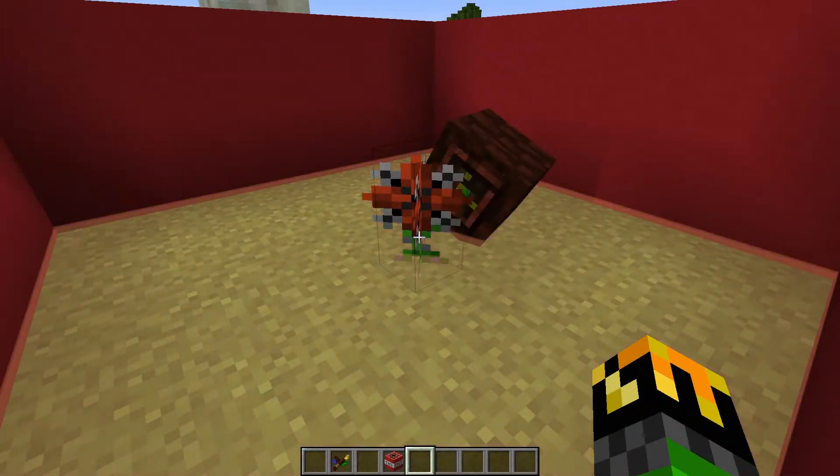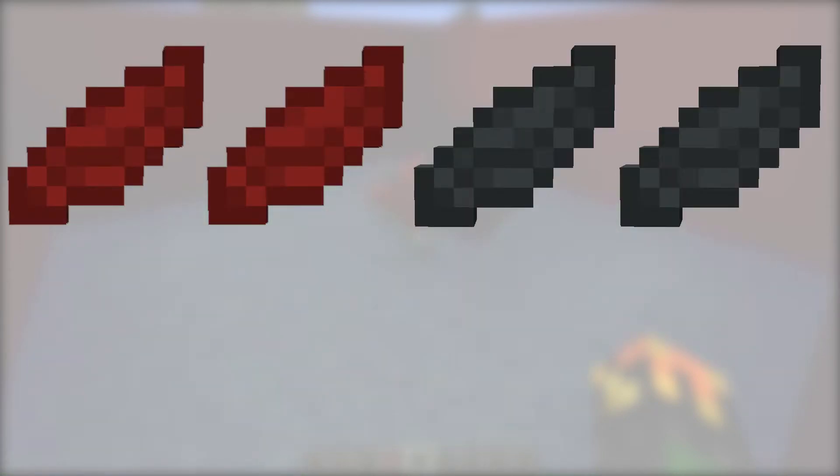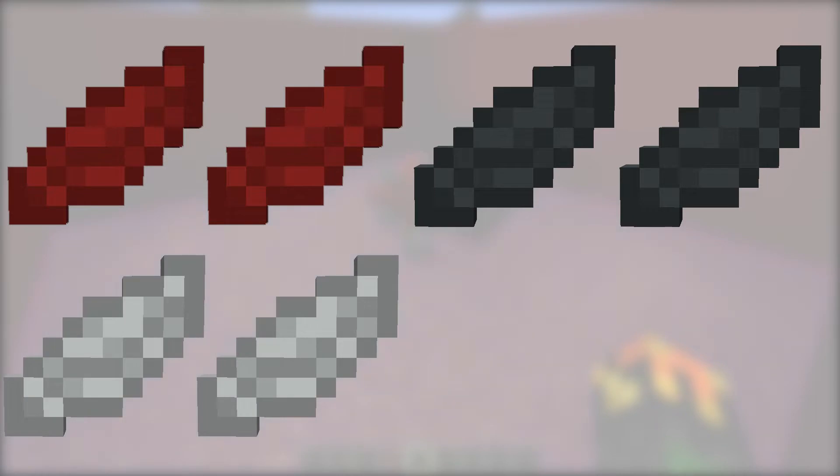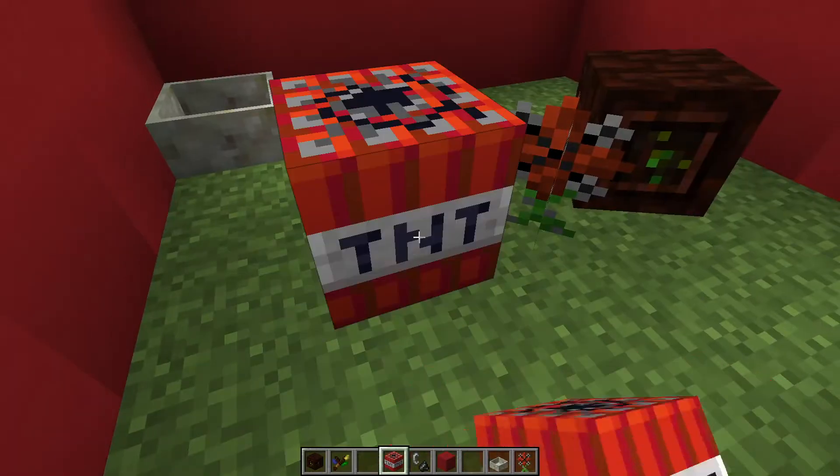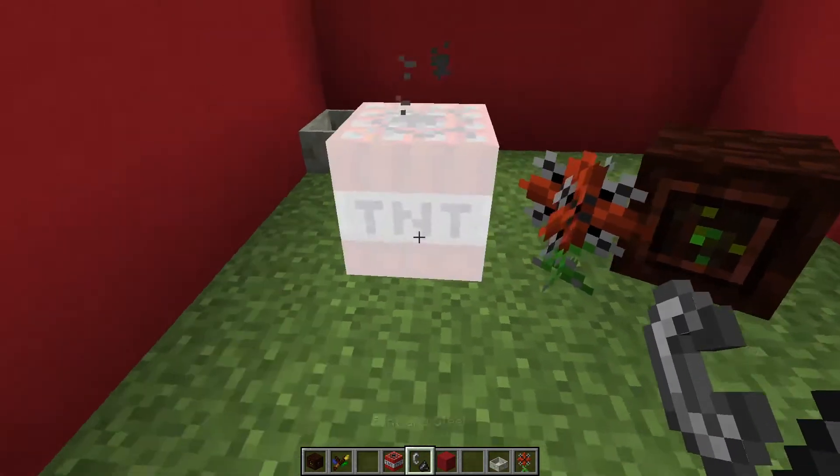The Entropinium generates mana from explosions. To make it, you will need 2 red petals or mushrooms, 2 gray petals or mushrooms, 2 white petals or mushrooms, a rune of wrath, and a rune of fire into a petal apothecary. This flower will generate mana from TNT explosions.